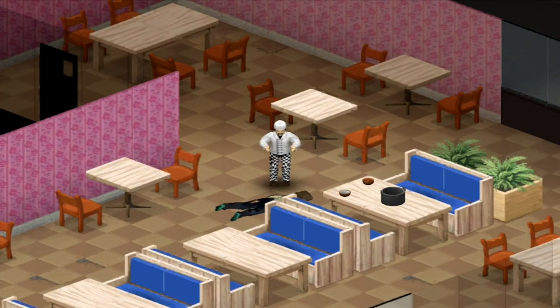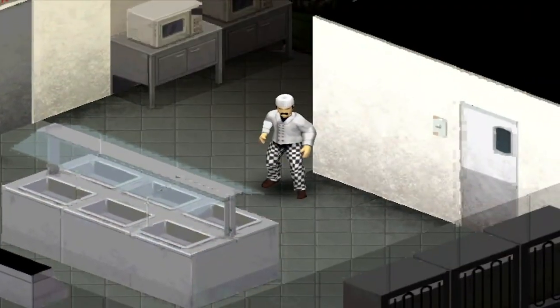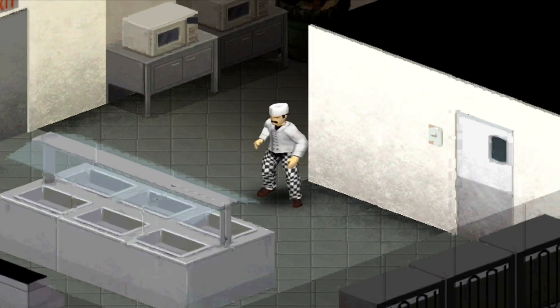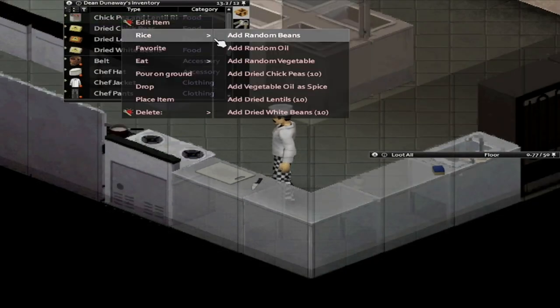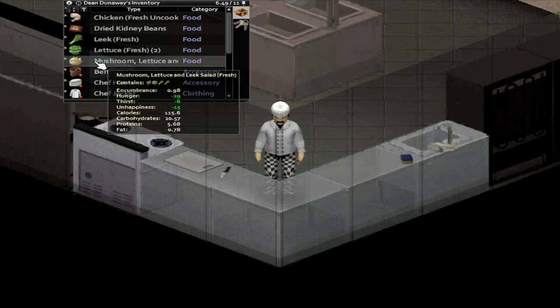With that out of the way, this is all you really need to know, because most of the meals that don't involve baking will have you go through the same basic process you went through with making a pot of soup: right-clicking utensils in your inventory, adding ingredients, and chucking them into an oven and cooking. Unless of course you're making a salad or something.